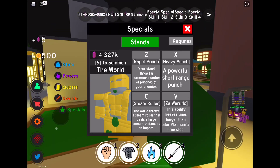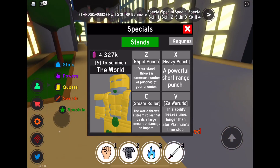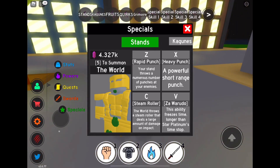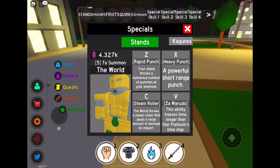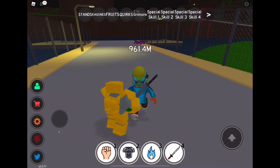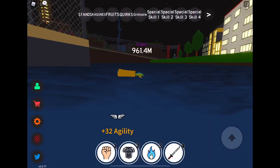Special skill V freezes time longer than Star Platinum's time stop. You may be wondering how much longer — it's 25% longer than Star Platinum's time stop, which is one second longer. So instead of four seconds like Star Platinum's time stop, it is now five seconds. That does not seem like a big difference, but it makes a huge difference.